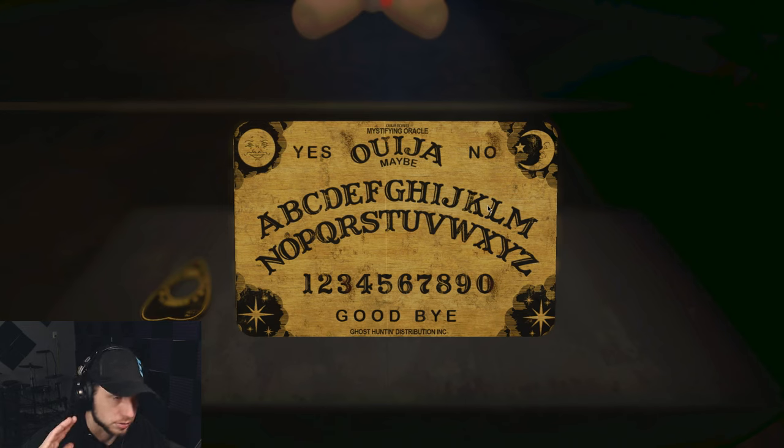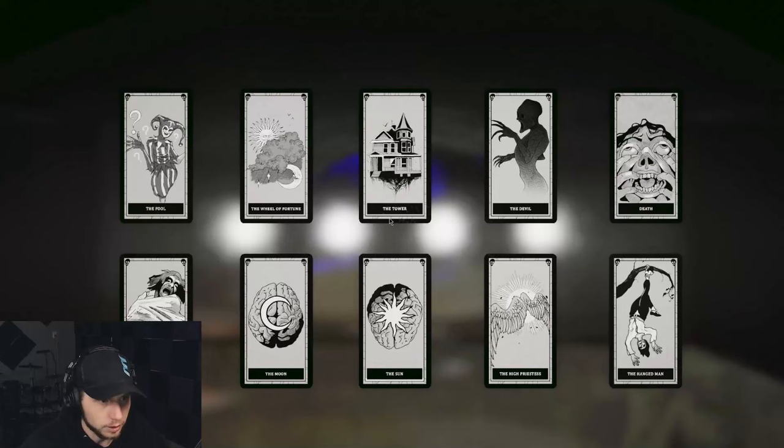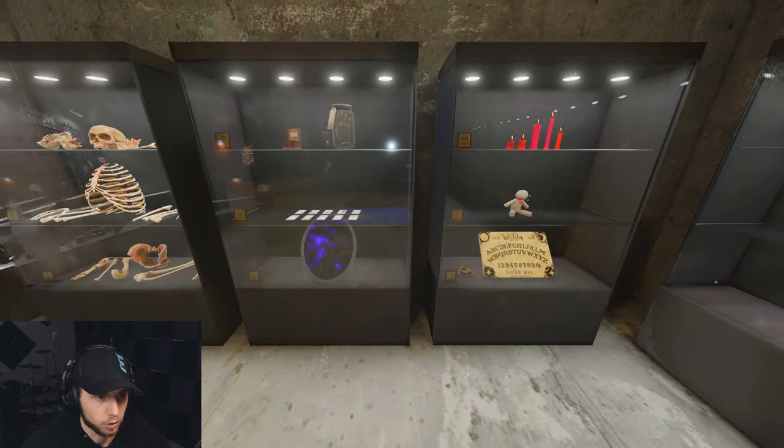Ouija board — don't waste your time; 'where are you' and 'where is the bone' each cost 50% sanity, and 'where are you' only shows ghost location, not the ghost room. Everything else costs about 20% sanity. Always say goodbye or the board breaks and triggers a cursed hunt. Tarot cards — 10 total; the Tower and Hermit are the two most common but most useless (Tower is bugged). High Priestess and Hangman are the two rarest. You can use tarot cards at 0% sanity. That covers the TLDR of all the Cursed Possessions.